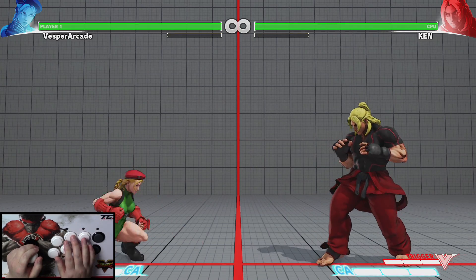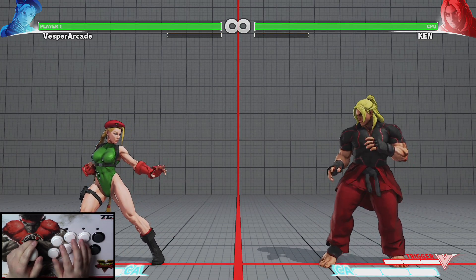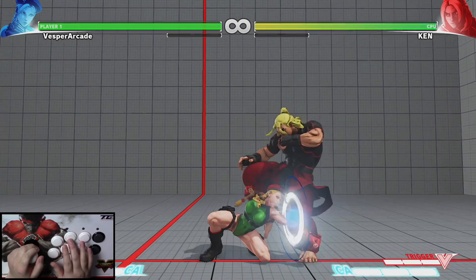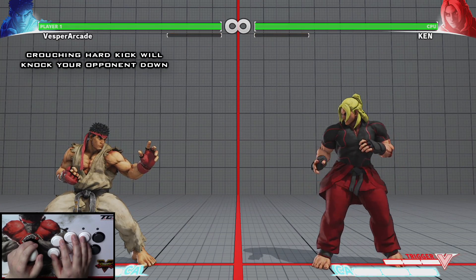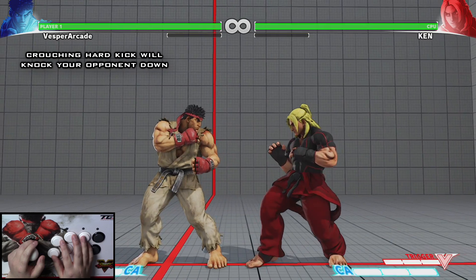Take a look at Kami's crouching medium punch and her crouching medium kick. They both look like they hit low to the ground and might hit the opponent low, but only her crouching medium kick actually hits low — her crouching medium punch does not, so the opponent can block it standing. Crouching hard kick is your knockdown attack; it will make your opponent fall down and also hits the opponent low.